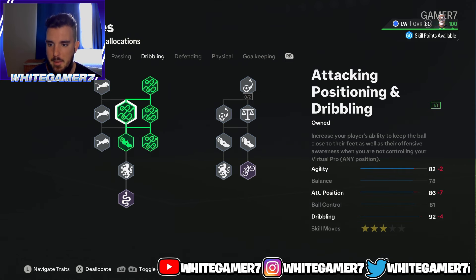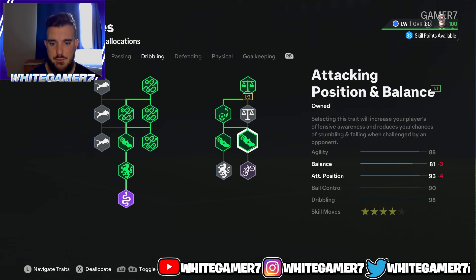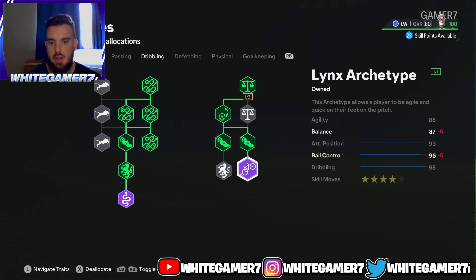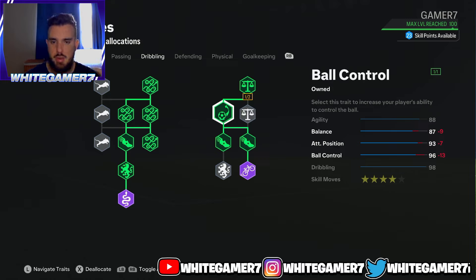For dribbling, you're going to get the Maestro archetype and four-star skill moves. On the right side, focus on the links just like shown. This gives you 88 agility and 87 balance — really good balance. Combined with the Press Proven play style, it's difficult for opponents to knock you off the ball, especially this year with the shoulder challenge being strong for defenders. You also have 96 ball control with 98 dribbling, and four-star skill moves, which is more than enough for 99% of players.